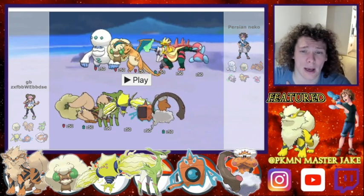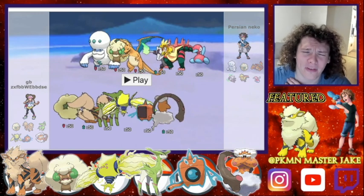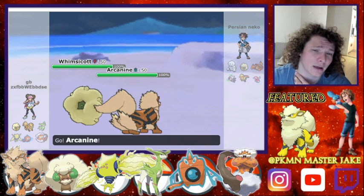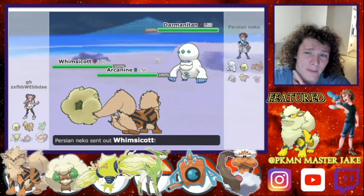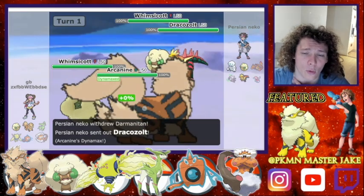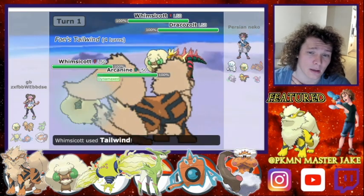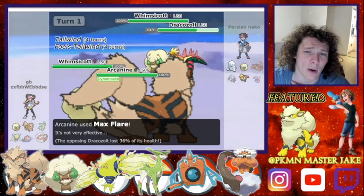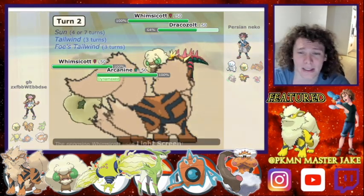I'm fairly sure I'm going to lead with my Whimsicott and my Arcanine. He leads with his Darmanitan and Whimsicott. I'm going to go straight for the Tailwind and the Max Flare, and then go for a Beat Up.